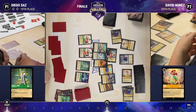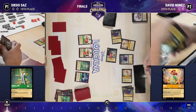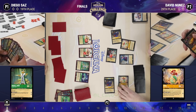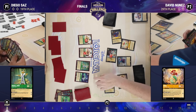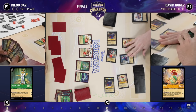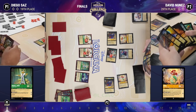Prince John starts off the turn, followed by Ursula Deceiver, which takes a look at David's hand. The last card — Along Came Zeus — gets discarded, giving Diego another card. Do you think he's just digging for that Under the Sea? I think he is. He has the singers, he has Kita — he just needs that last piece.